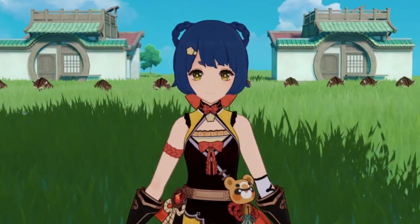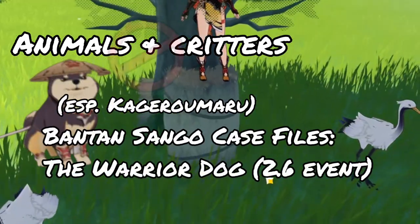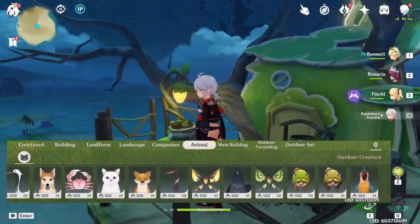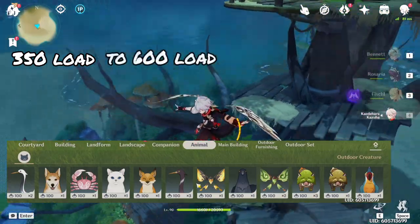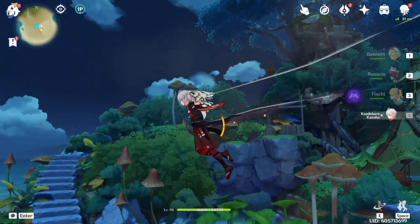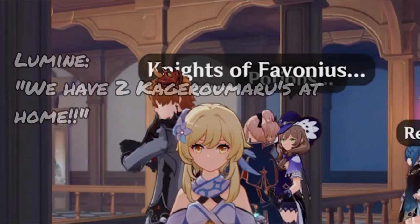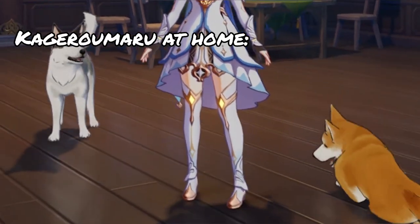The second category is animals and small critters, including Kagerou Maru, the one you get from the event. The load value for animals and critters ranges from 350 to 600, and Kagerou Maru is 1000. I missed some of the Inazuman events, so I don't have this little puppy, which doesn't really matter because I would have no space for this guy in my Serenitea Pot anyway.